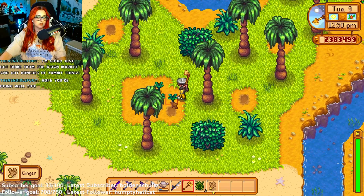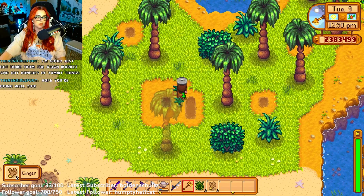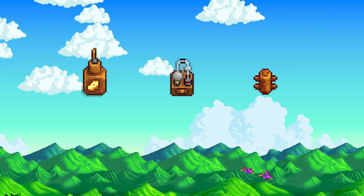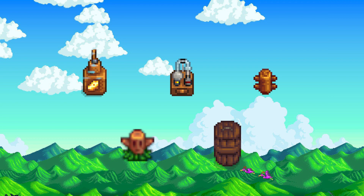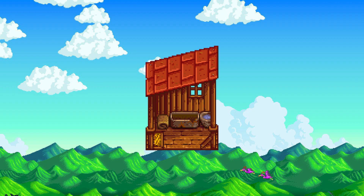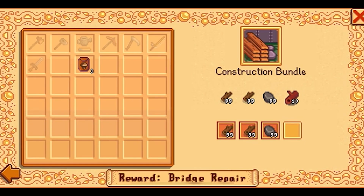Hardwood is needed to craft various presses, building upgrades, and other crafting recipes. Some examples are the cheese press, the oil maker, hardwood fence, warp totems, casks, and more. It is also needed for your second farmhouse upgrade and a horse stable. Hardwood is also needed for the construction bundle in the crafts room when completing the community center.